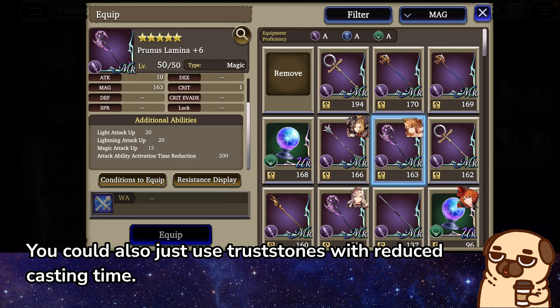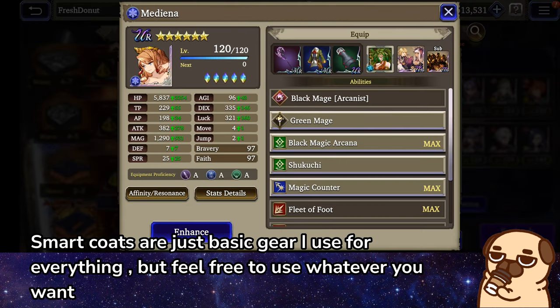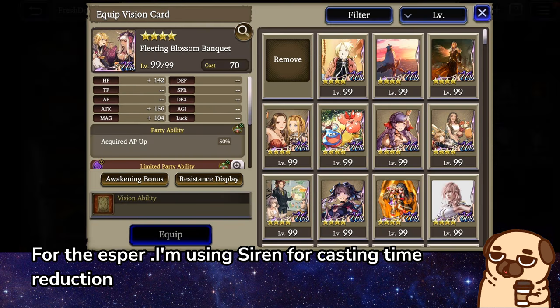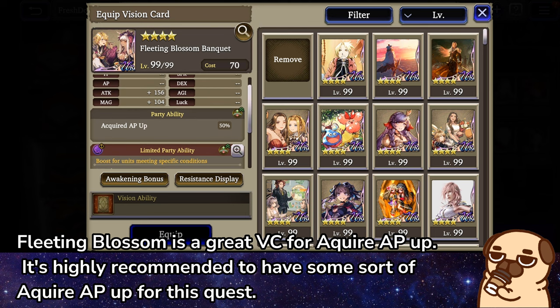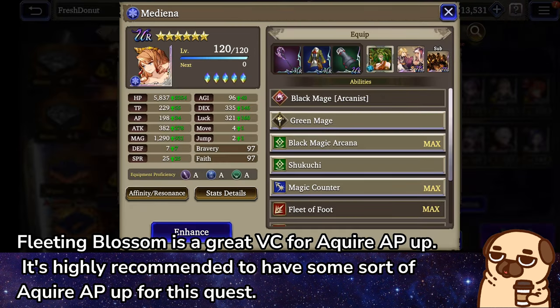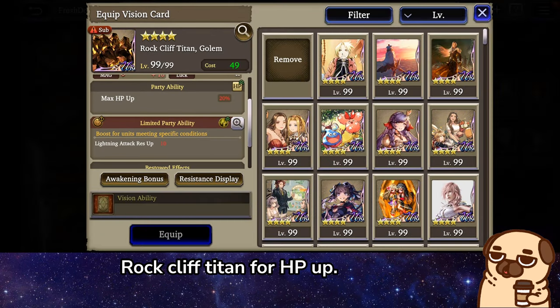Prunus Lamina is a great weapon to have at plus 6 casting time reduction. You could also just use Trust Stones with reduced casting time. Smart Coats are just basic gear I use for everything, but feel free to use whatever you want. For the Esper, I'm using Siren for casting time reduction. Fleeting Blossom is a great VC for Acquire AP Up — it's highly recommended to have some sort of Acquire AP Up for this quest. Rock Cliff Titan for HP Up.